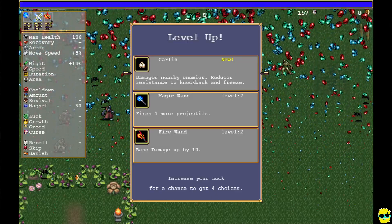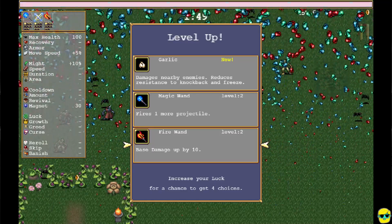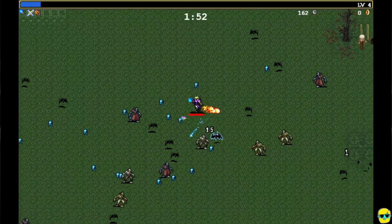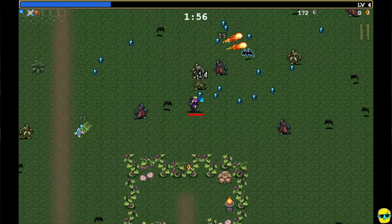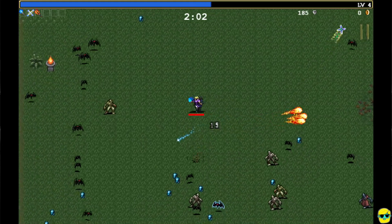Now, we could get garlic — damages nearby enemies, this is fun — or the magic wand or the fire wand to increase damage. I'm actually going to take the magic wand to get an extra projectile. I love getting extra projectiles with things. It just feels more efficient — you're getting that two for one.